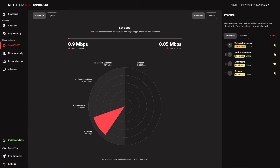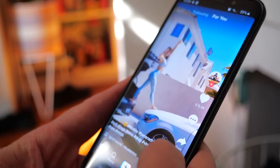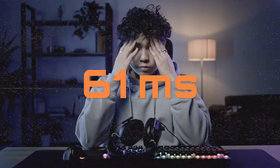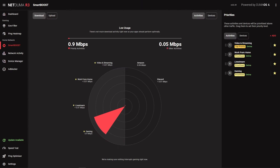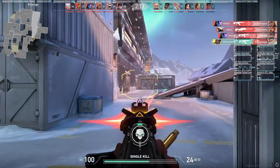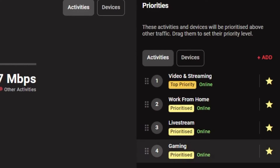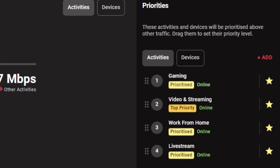I'm sure you know what it's like gaming on a busy network. You've got people streaming 4K video, downloading files, and scrolling on TikTok, and it's all making you lag in Valorant. Smart Boost solves this by ensuring your gaming always gets the optimal amount of bandwidth for the best performance, so even when you have a busy network full of bandwidth-intensive activities, they won't affect your gameplay. To set up Smart Boost, all you need to do is have gaming on your priority list and move it to the top priority slot. It really is as simple as that.